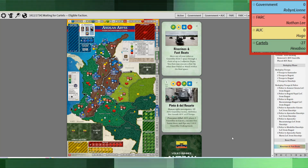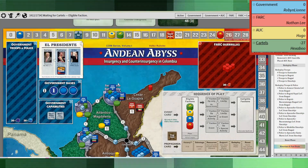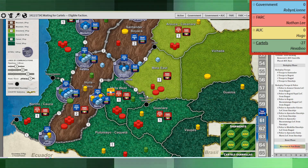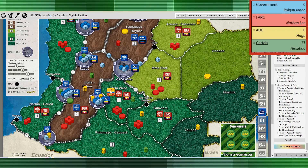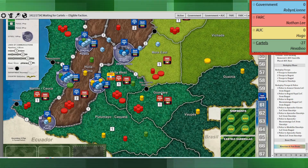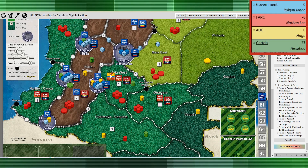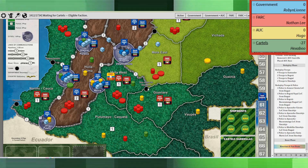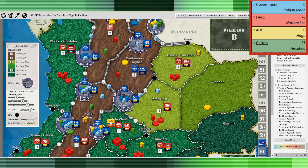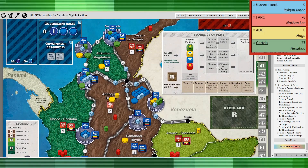With the government redeploying, this is where that National Defense capability comes in so handy. Leaving behind the police in those regions just allows a sweep and then a potential civic action later. It's just so valuable. Even if the police are not that useful as a fighting force, it's all about civic action for the government — they need to get police into the departments.